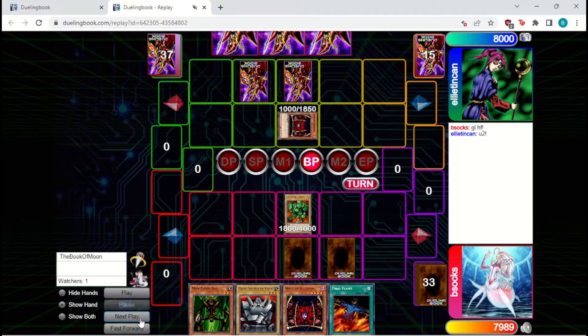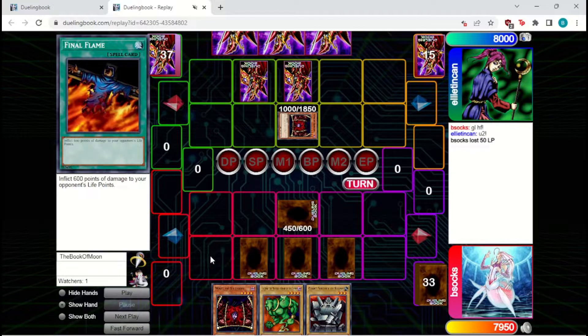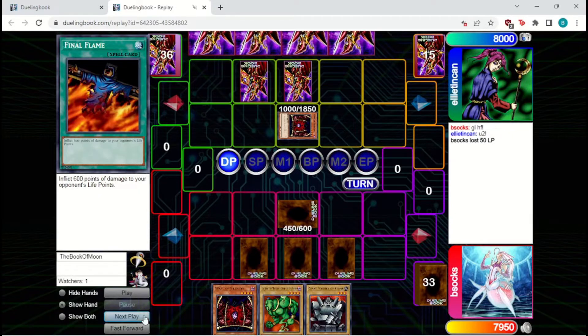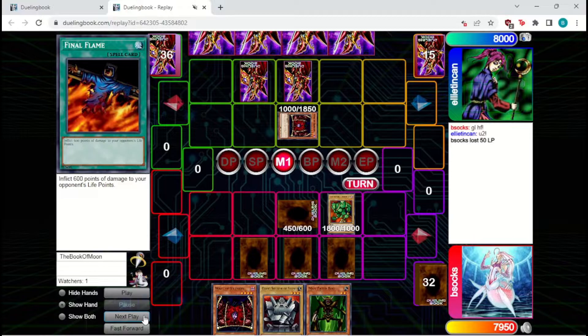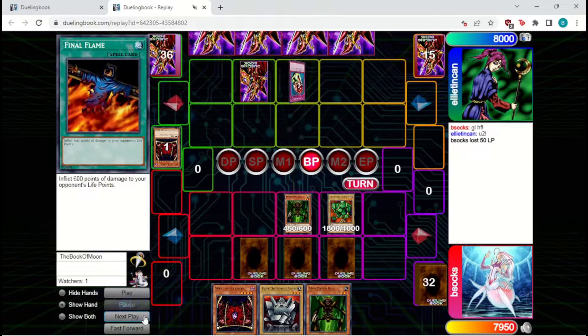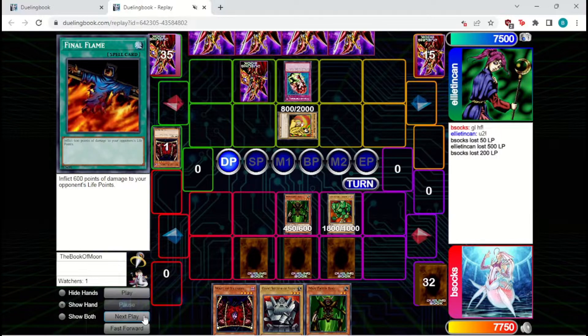We're going to attack into their set and it is a Wall of Illusion, so Logen will bounce back to hand. We're going to set Maneater, set Final Flame. We're setting our burn spells here — it does clog up our back row a little bit, but if they do activate a Card Destruction, we don't want to lose these burn spells because every one of them gets us closer to that damage threshold we need. We're going to bring out Logen. They drew Ultimate Offering early, which means they will be able to bring out a defender.